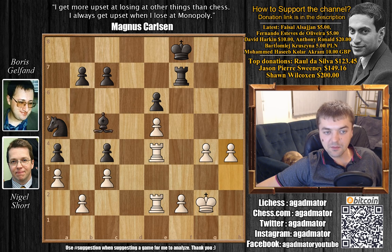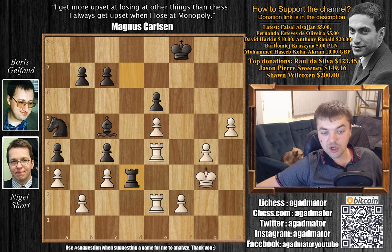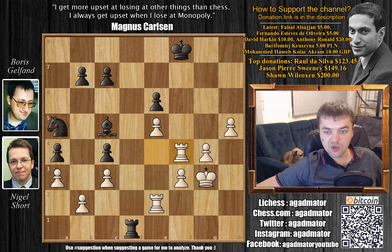h4 is played. Bishop to c5. King to g3, improving the position of the king. Rook to d7, now h5. Rook to d3 with check. f3, defending — and Gelfand has a dark-square bishop, so having your pawns on a light square isn't a bad idea. Rook to d1. Rook to f4 with check. King to g8. Rook to f6, going for the e6-pawn.